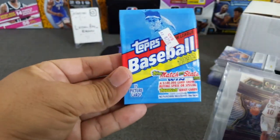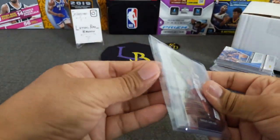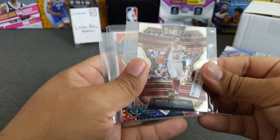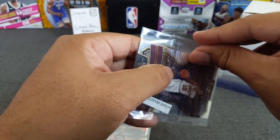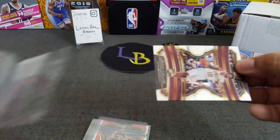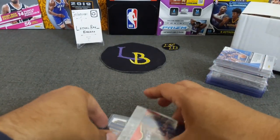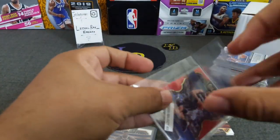I did about four boxes — they do like about 20 bucks a spot, random team. The one time I hit the Pelicans, I got lucky. So let's go through this really quick. This is the Cavs — I hit a rookie Darius Garland and a Sexton base. Not much there. Here's another one where I hit the Magic.